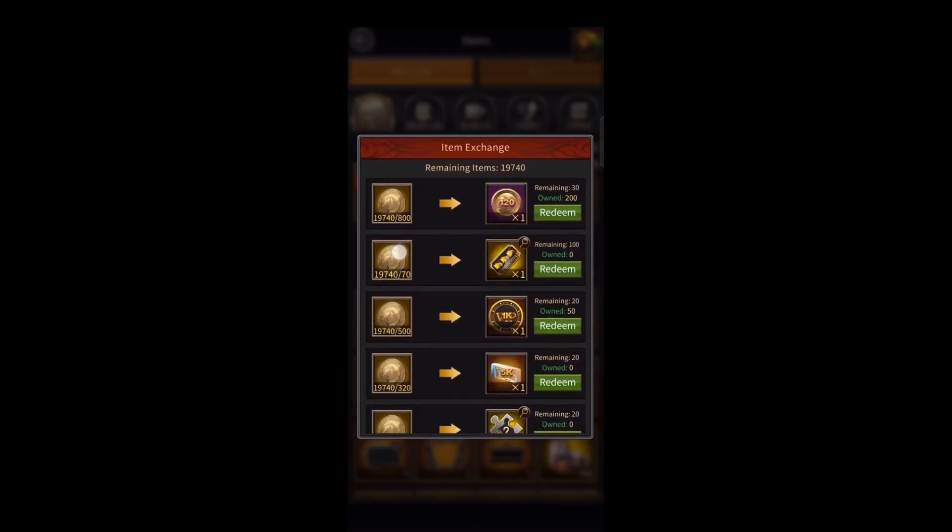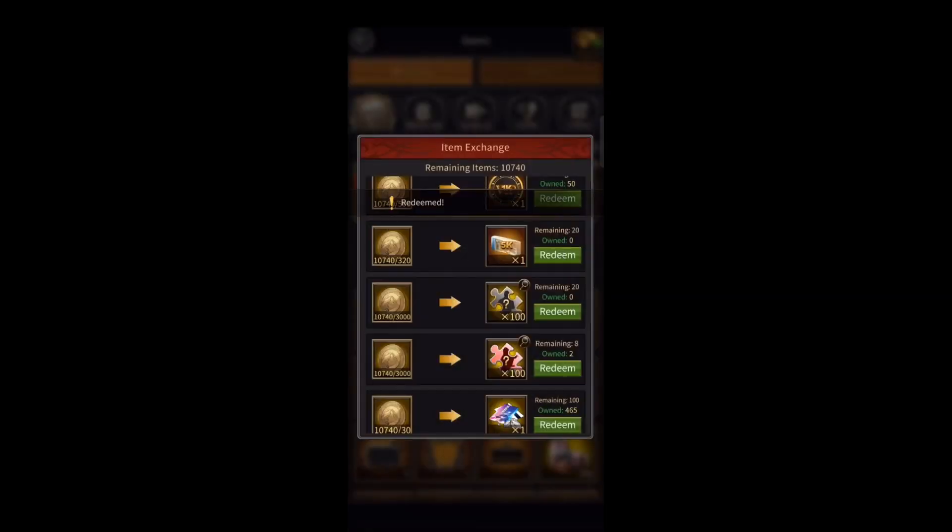These are the ways through which you can get lots of Endeavor Token to get all rewards easily, like 4k Golden Vigilante Fragment and Golden Roadster Point.